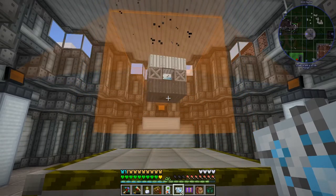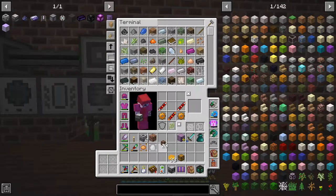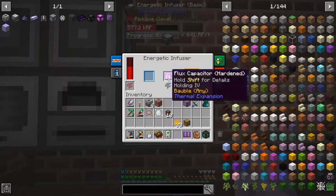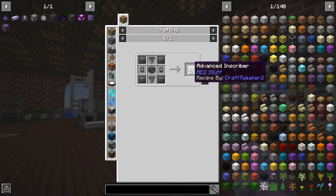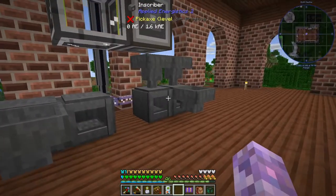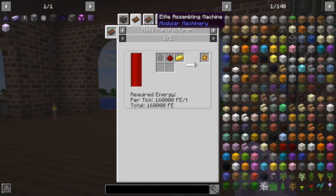Time for more machine frames. I'm just getting an energetic confuser for getting charged certus quartz, because it's a little bit of a pain to charge it with the Applied Energistics charger. One energetic confuser - cool. We can also use this for charging up our flux capacitor which is getting a little bit low. Really what I was after is charged certus quartz for getting flux dust for making carbonic flux - carbonic flux for making flux-plated platinum ingots for getting flux logic units, so I can finally get an advanced inscriber and easily bulk craft Applied Energistics circuits without having to rely on this horrible mess.